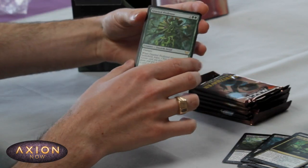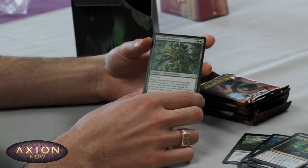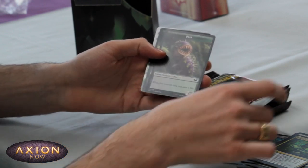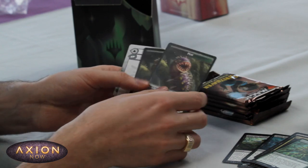Our first rare — Gnarled Professor. That's a 4 mana 5/4 with trample and learn, so an absolute powerhouse for some value there and just really all around solid card. We've got a couple of our pests here — lovely jubbly, look at them little purple fellas.